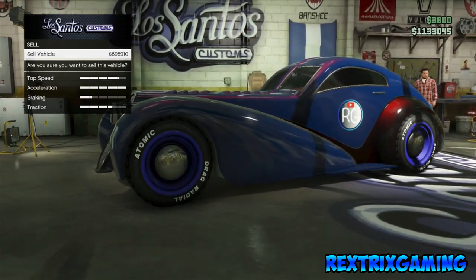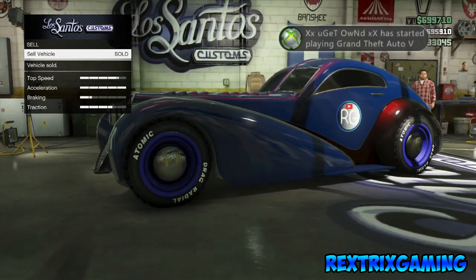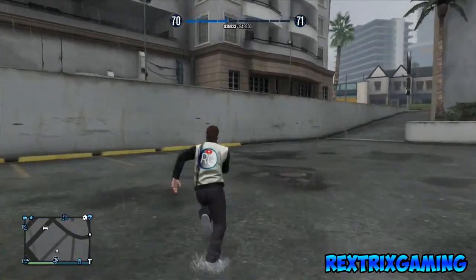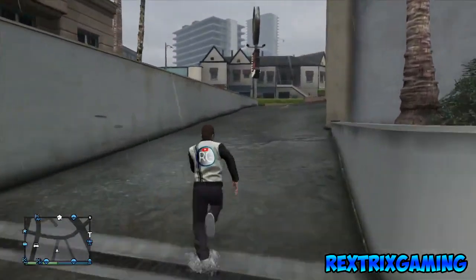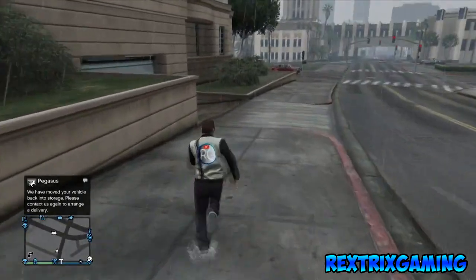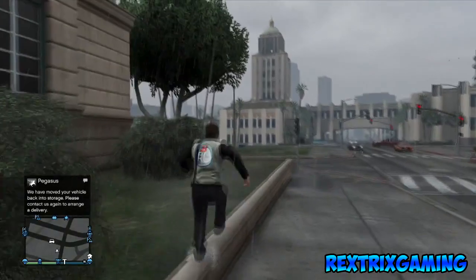Wait until that yellow circle finishes loading. Once it stops loading, you can sell it for $699,000, which is a substantial amount of GTA cash. Once sold, you'll be out of Los Santos. Note: if you do get banned using this glitch, don't blame me — you can make millions in about 30 minutes, so don't overuse it if you don't want to get banned.